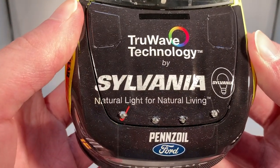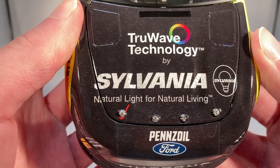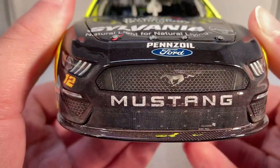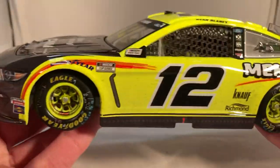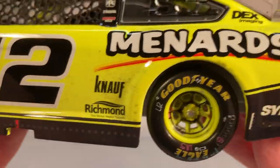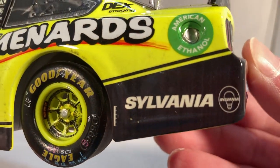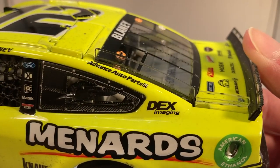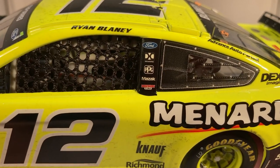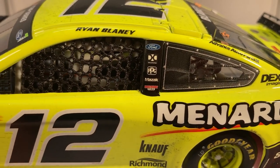Anyways, let's get down to sponsors. On the hood you have TrueWave Technology by Sylvania, Natural Light for Natural Living, Pennzoil, and Ford Mustang, number 12. Down the side you got Menards, Kanoff and Richmond in front of the rear wheel, Sylvania. Back here on the C-post you have Advanced Auto Parts and DEX Imaging. On the B-post you have Ford, DXC Technology, PPG, Mazak, and Discount Tire.